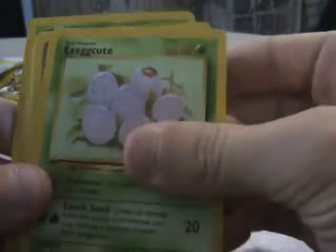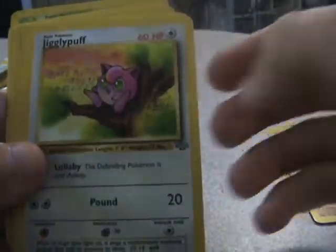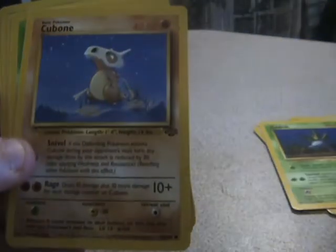Let's start with the jungle. Well that's embarrassing — come on — alright there we go. We've got Exeggutor, a Pokeball trainer card, Rhyhorn, Jigglypuff, Oddish, Cubone.